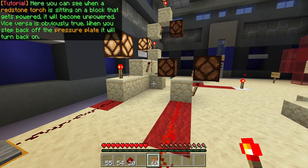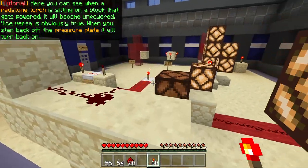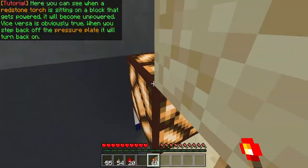Here you can see when a Redstone torch is sitting on a block that gets powered, it will become unpowered. Vice versa is obviously true — when you step back off the pressure plate, it will turn back on.